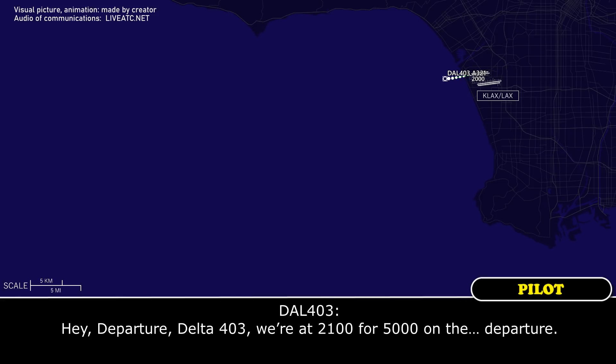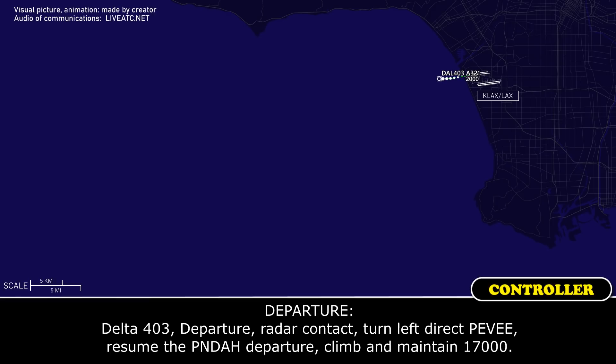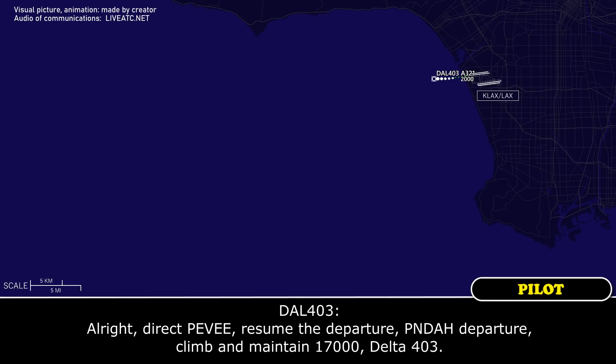We're at 2.1 for 5,000 on the departure. Delta 403, second departure, ready contact, turn left direct PV, resume the pan to departure, climb into 17,000. Alright, direct PV, resume the departure, pan to departure, climb maintain 17,000, Delta 403.